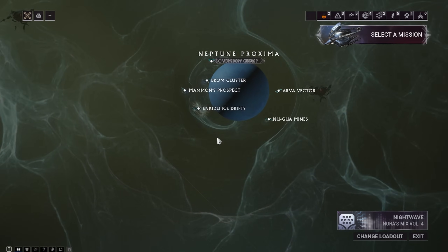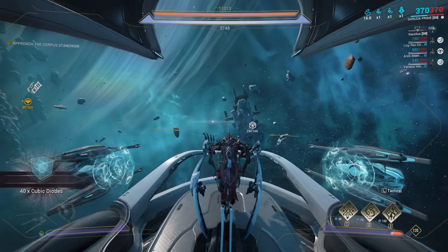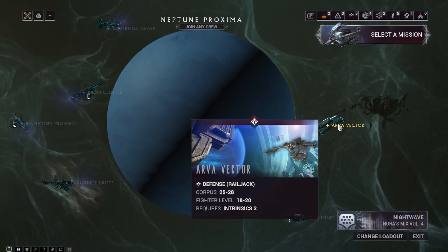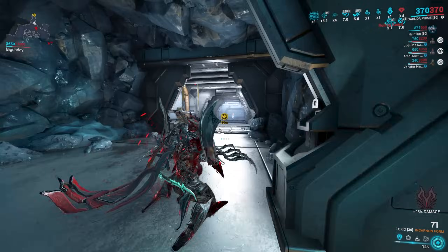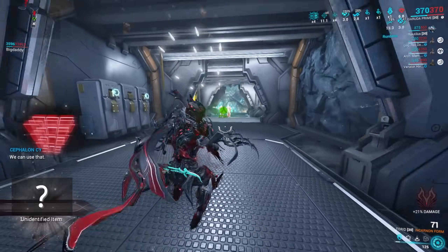The Nautilus is a railjack companion — I know, a little tedious to obtain, but worth it in every way. You can get the blueprints in points of interest and from a Volatile Defense from rotation B and C in Neptune Proxima missions. The Nautilus parts are tradable, so you can just buy it with platinum if you don't feel like farming it.